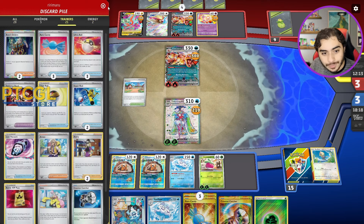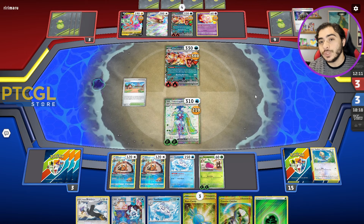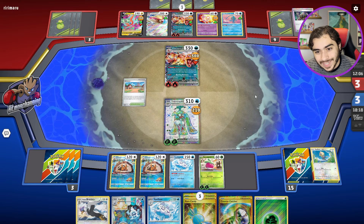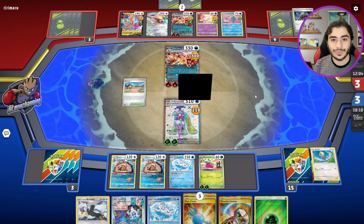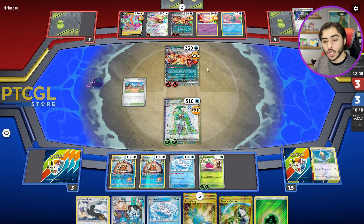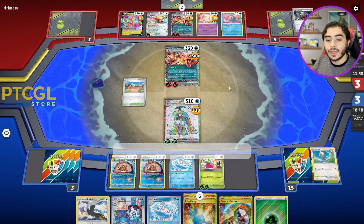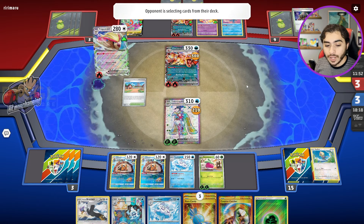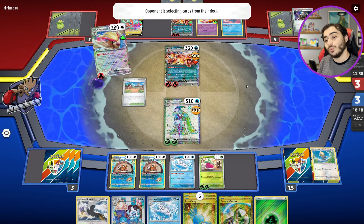What are you going to do against me now, Charizard player? There's Manaphy — we can just continuously Trop Kick, there's nothing they can do. They should have charged up that Pidgeot, but now they're completely locked. There's a Quick Search — probably going to be an Iono, that's okay, we get an Irida and our other Serena when we win. There's zero way for them to take a knockout right now unless they play Raihan, which would be really weird in a Charizard deck.